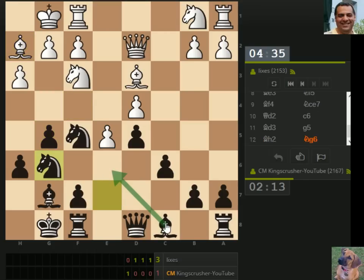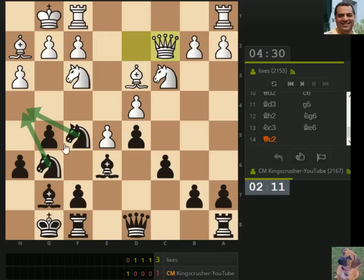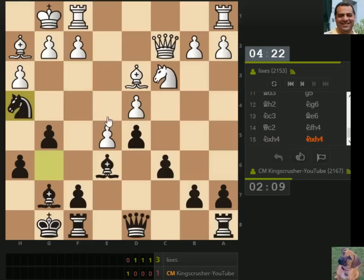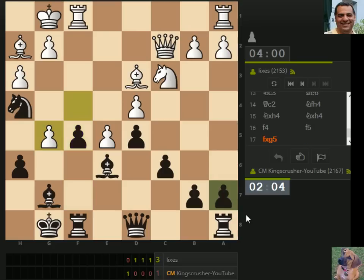Knight h4 here, just as well — try and undermine d4, try and knock out a defender. D4. Is f5 possible? Because that would expose d4 — if he took, takes, we're exposing d4. There's also g4 blocking in the bishop nearly. There is a blockade on f5 just about, with the knight, the rook, and bishop — so I don't think f5 is happening too quickly after g4. I think we're okay at the moment with f4.